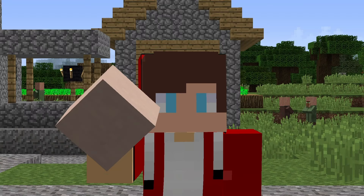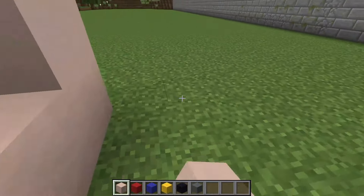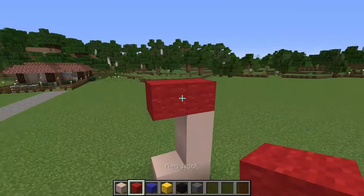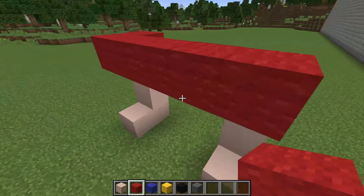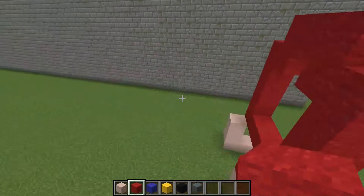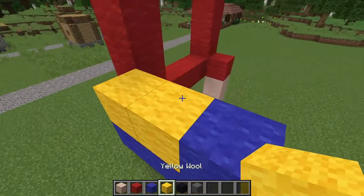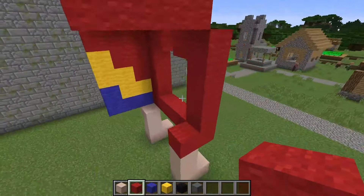Round one! For the first round, I will need ceramics as well as different blocks of wool. I'm starting construction! First of all, I build the paws of my parrot using ceramics. Now I'm building the base of my parrot's body on its paws using red blocks, as well as blue and yellow ones, so that my parrot looks the most realistic!